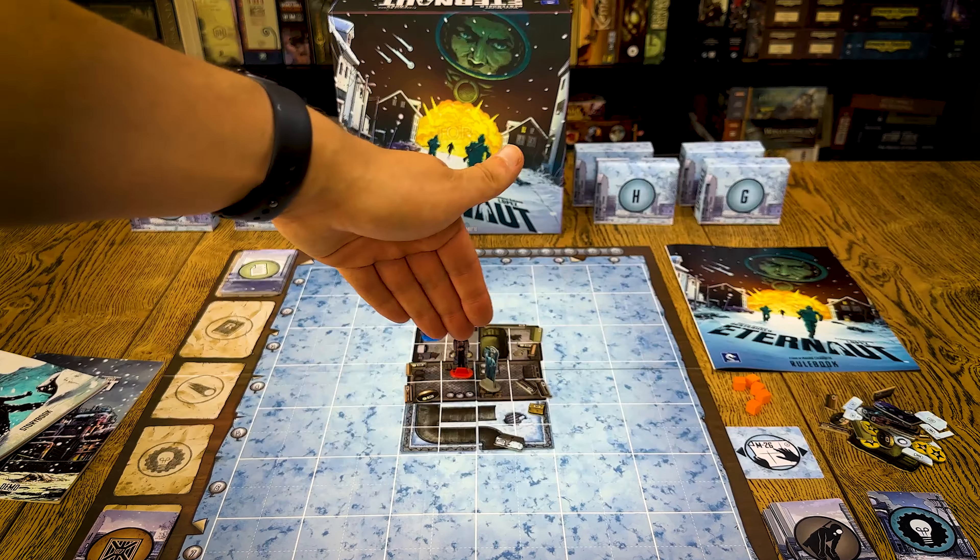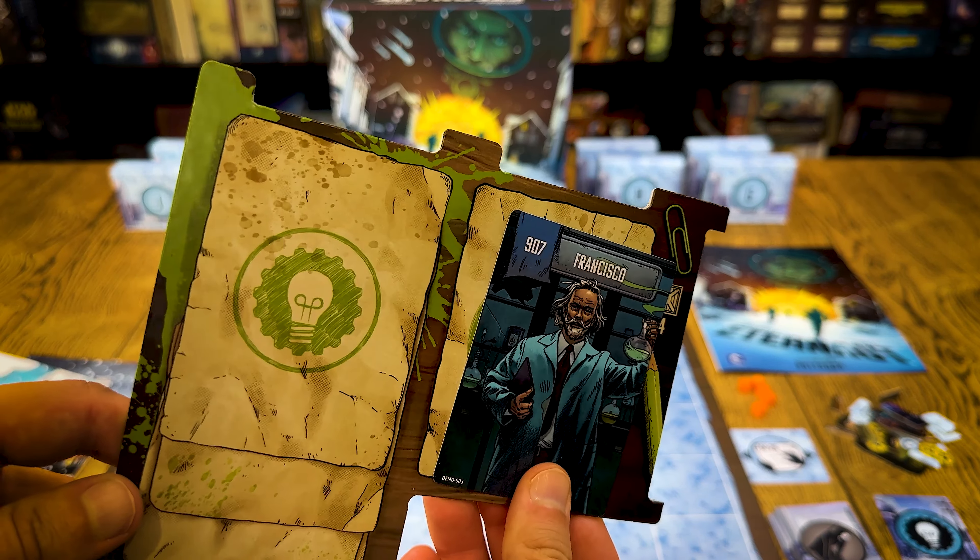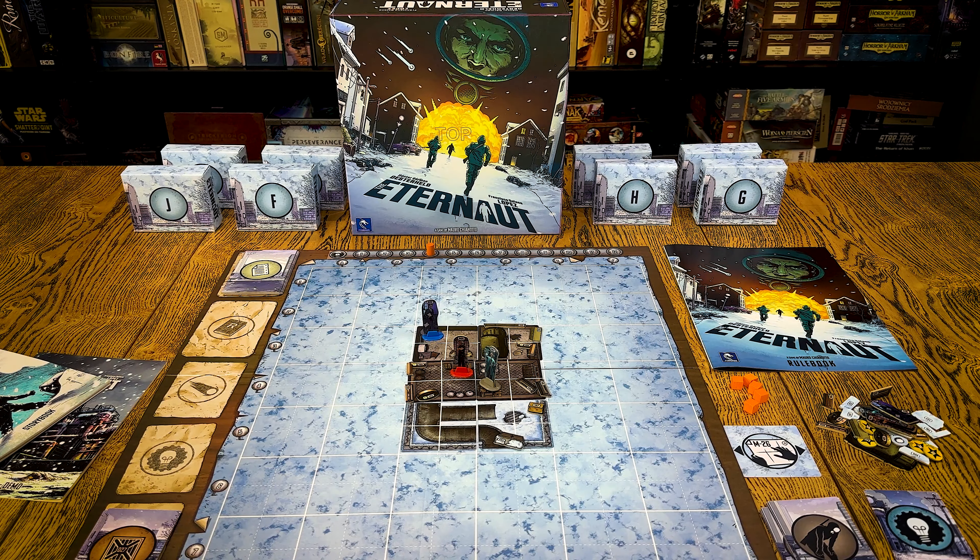We started with two characters. The third one we found during the scenario — that was Francisco — and Francisco got this green player board, so then we had a third character to play and activate. In this game, each character can be activated by any of the players — players are not assigned to any hero. This is a very great way to approach this narrative game because it completely changes the dynamic: you are not so emotionally attached to one key hero, you are playing as all of them and you really want to succeed.